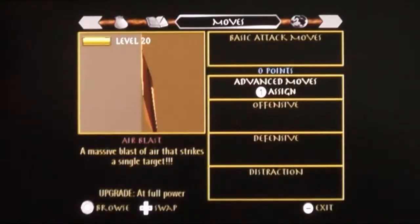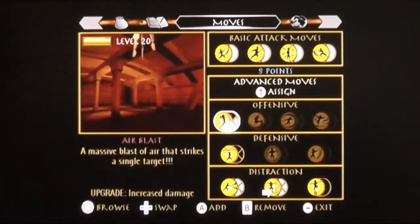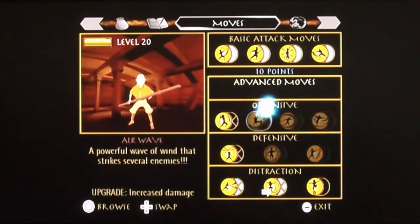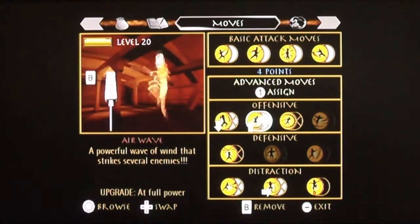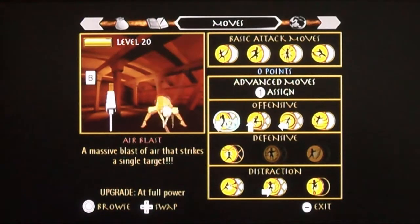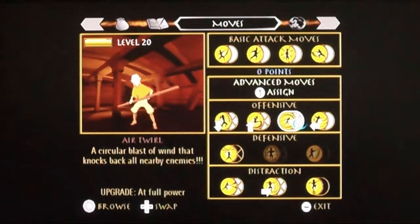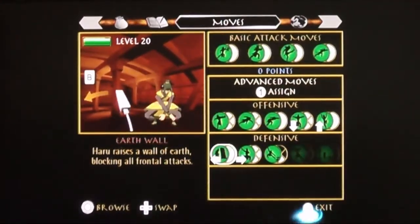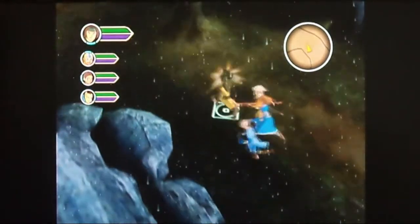You can max out your offensive spell by around level 10 — roughly halfway through the game — though you wouldn't have your basic attack leveled up. You can press the control pad to swap characters. Each character has their own set of moves you can use, and you can play as any of the four characters you want. They've all got different move sets.